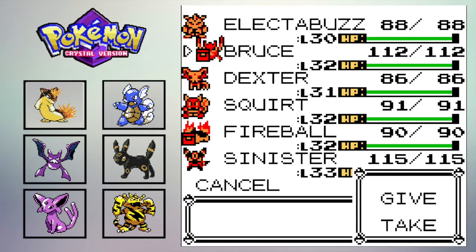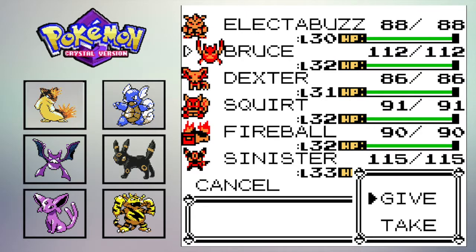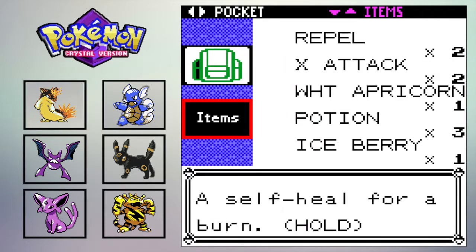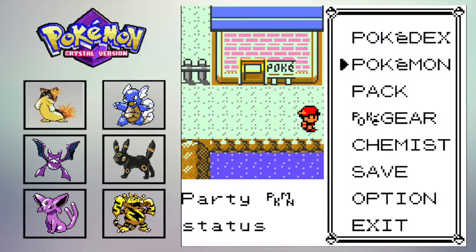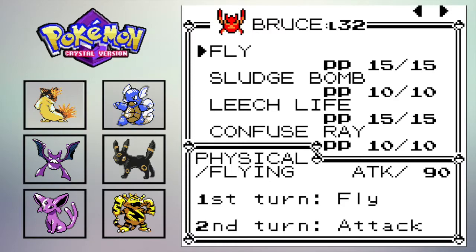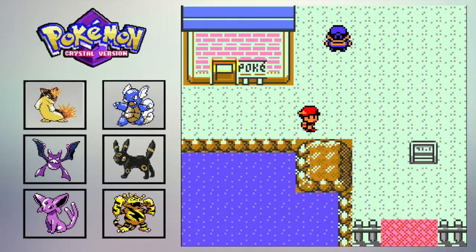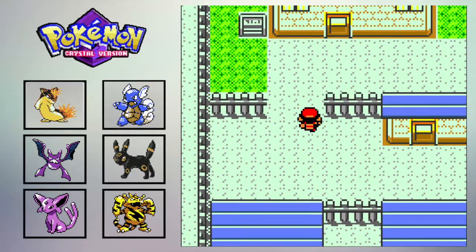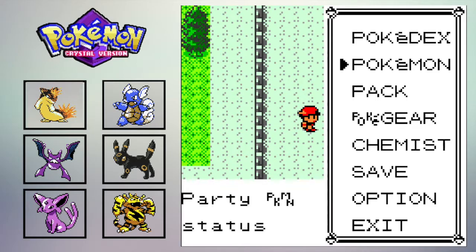What we're going to do is take the Quick Claw away from Bruce, because Bruce is already really, really fast and doesn't need it anymore. We're going to give him the Sharp Beak because that will power up Fly for us. Just to recap: if you check Bruce's moves, you can see Fly has been boosted to a power of 90. So Fly is a very, very good move in this game — you aren't being penalized for teaching a Pokemon that move to make your gameplay more enjoyable.